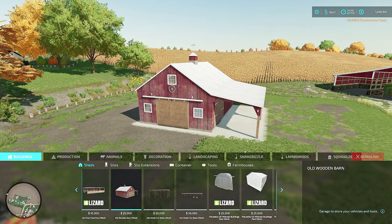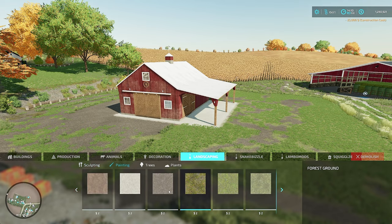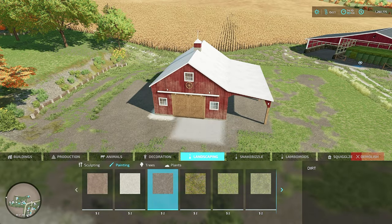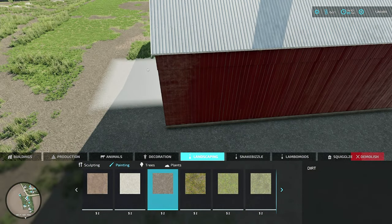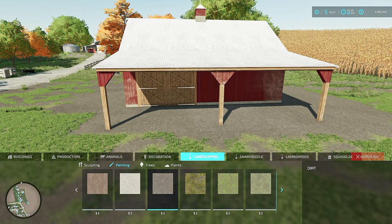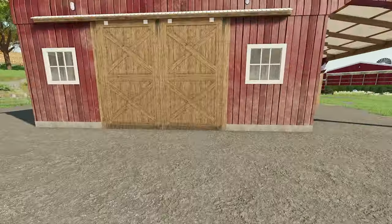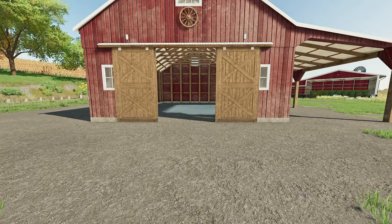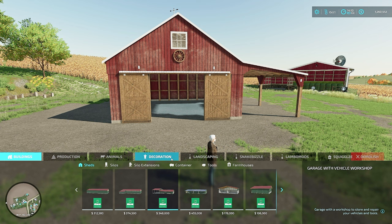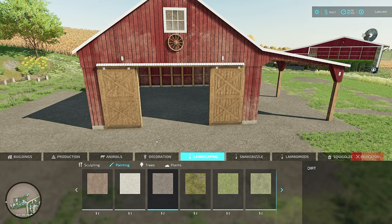I don't want concrete, so I want to come in and grab some decorative landscaping painting. I'm just going to make sure this is all dirt. We'll likely come back in and put some grass in. Let's run up here and see - yep, it added concrete. No problem. We're just going to come back into the map editor, choose a color from landscaping painting, and dump dirt. So we've got our building.